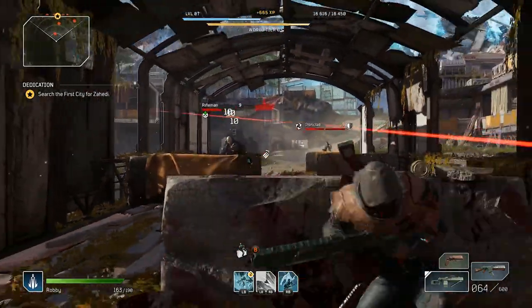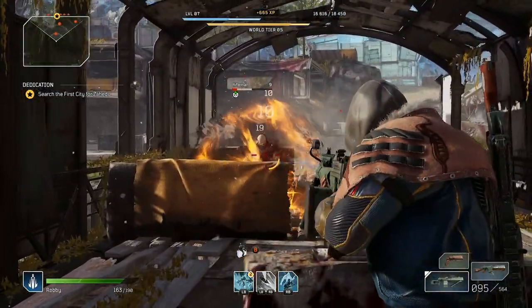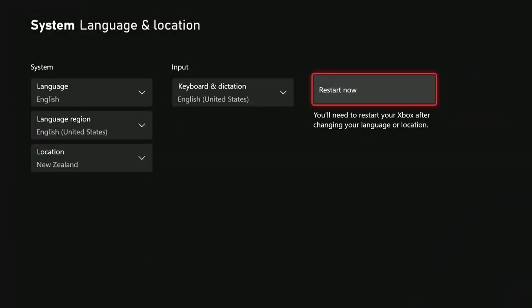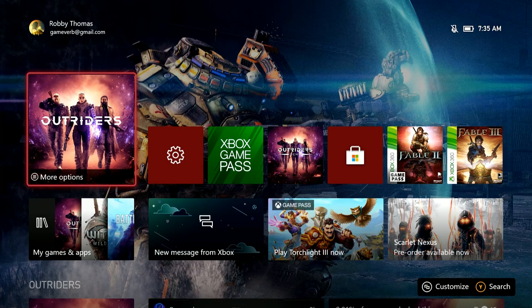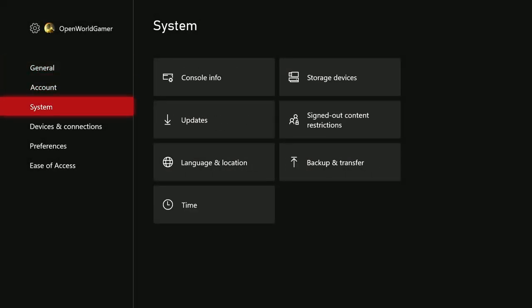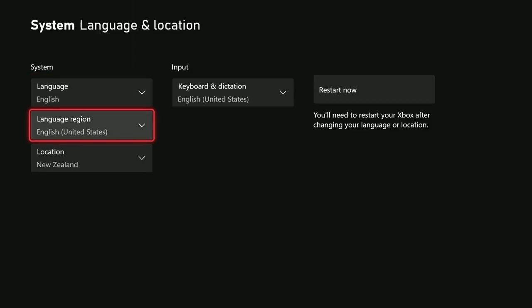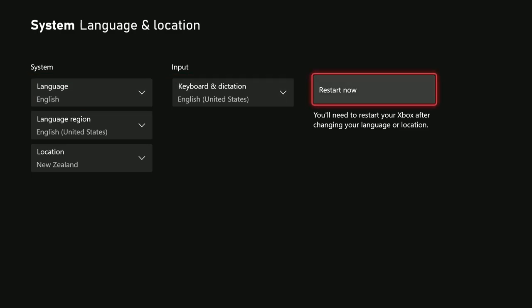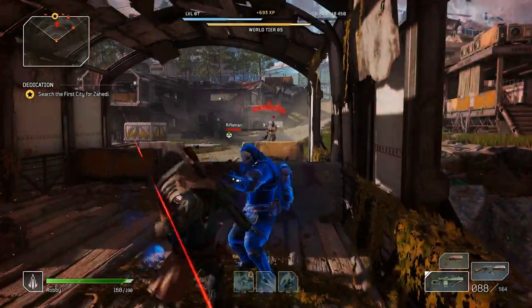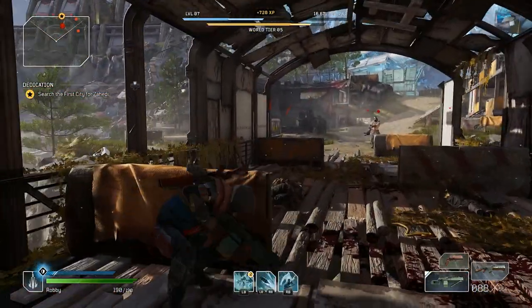Once you have Outriders fully downloaded on your Xbox, go ahead and go to your Xbox settings and switch to the New Zealand option. Go to your settings, scroll down, go under system language and location, and then switch your location to New Zealand. Make sure you restart your console and then access Outriders — you have full access to the full game.